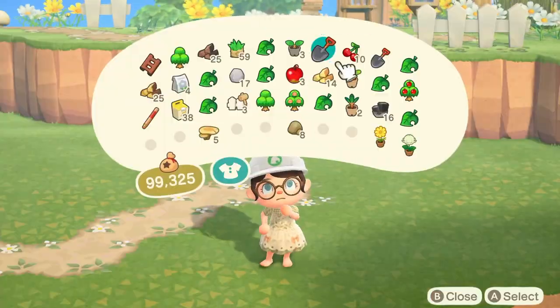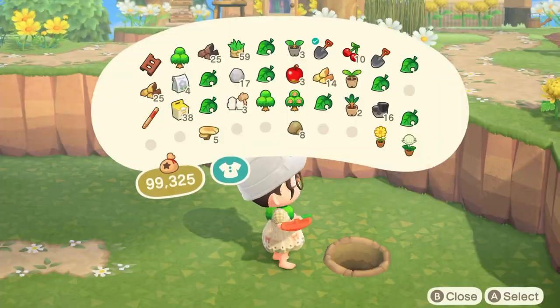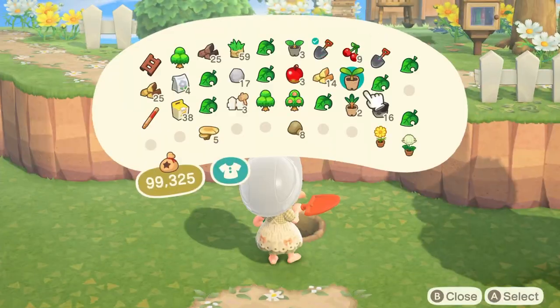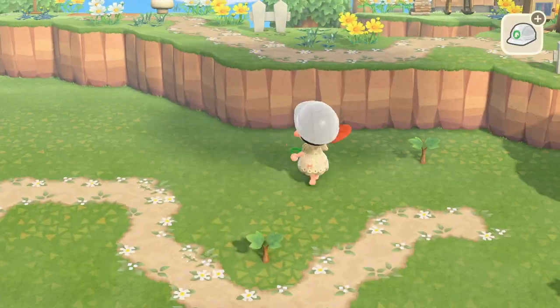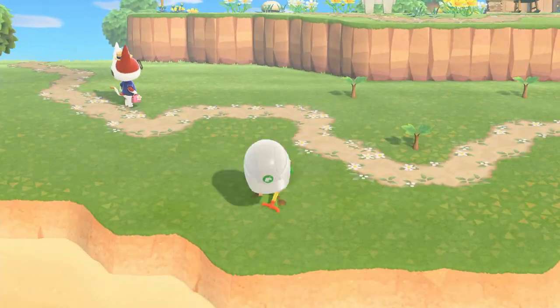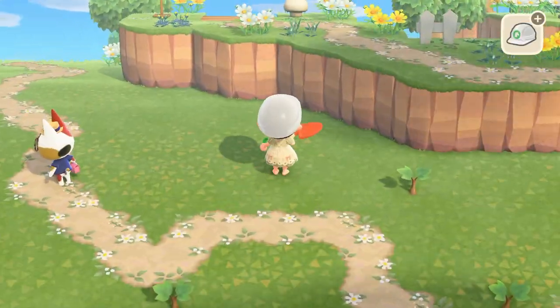After I had the path down I moved on to the trees. For this orchard I decided to only use apple and cherry trees — I just thought it would look better with just the red fruit. Sometimes I feel like all the fruit together looks a bit messy; they all kind of clash together. So my orchard is just an apple and cherry orchard, and I also used some hardwood trees just to mix it up a little bit.